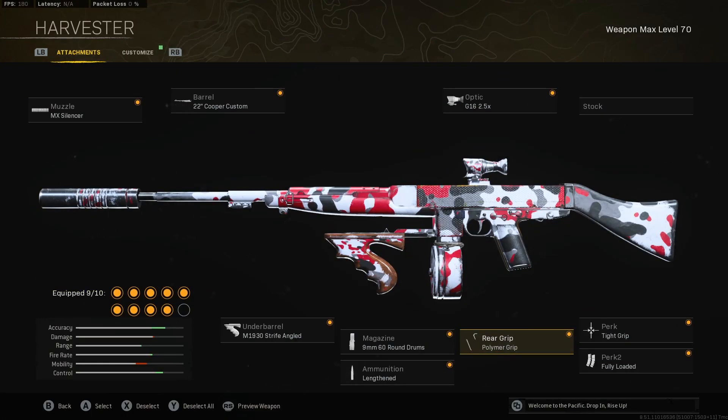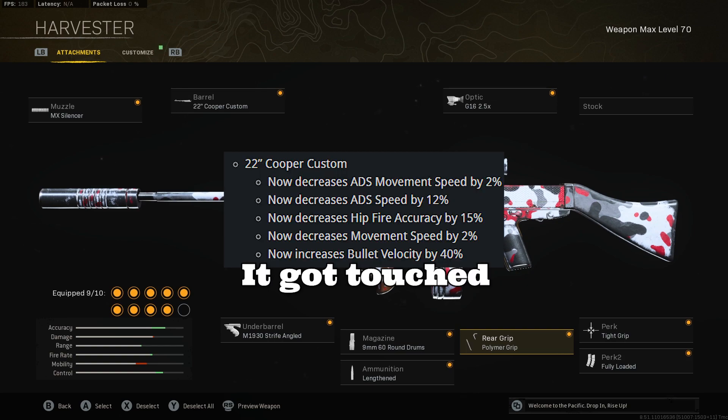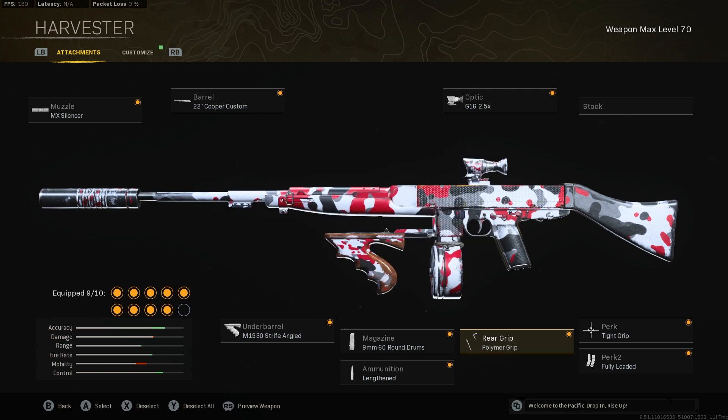I definitely had to throw on a Vanguard gun. I feel like I was showing too much love to Cold War and MW. But the Cooper Carbine, if it does not get touched again, is definitely a go-to. I enjoy using this gun a lot. Even with the little nerf they did do to the gun, this gun still beams. When it comes to Vanguard guns, you can throw on literally a different muzzle, a different underbarrel — to each their own with these Vanguard guns.